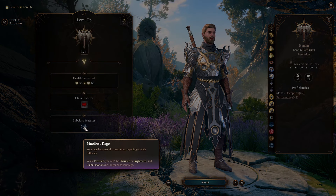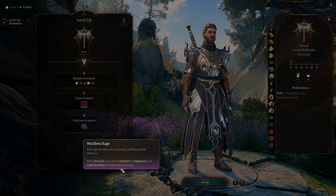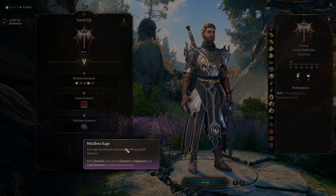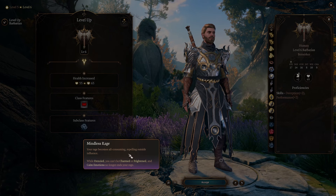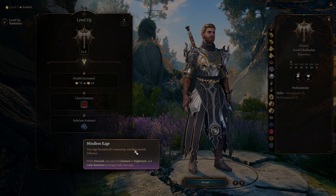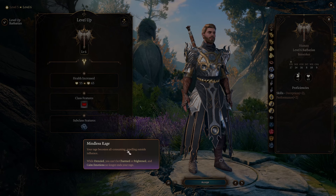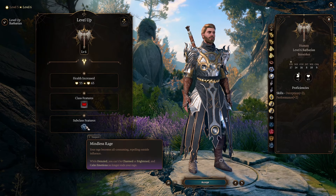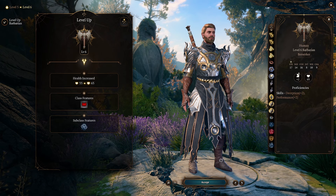At level 6 we get Mindless Rage. Your rage becomes all-consuming, repelling outside influence — when frenzied you can't be charmed or frightened, and Calm Emotions no longer ends your rage. It's a good defensive ribbon ability. The situation where you probably don't use it most of the time, but when you do need it you're probably very thankful. Unfortunately we can't go into a frenzy unless we're in combat, so you can't pre-empt it — for example, against Orin who will frighten you. But it is nice that Calm Emotions doesn't end your rage.